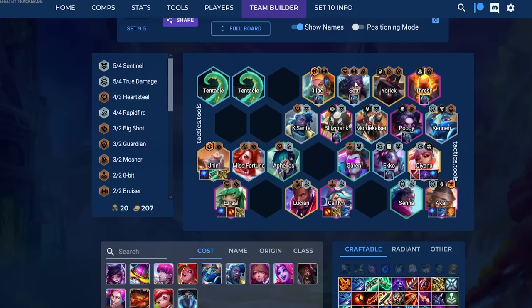Poppy fits in with Mosher and Set. If you get chosen Poppy, the True Damage cannon works with Thresh. Sometimes I've bought all these units on a rolldown, and this is what I'm thinking during a 4-2 rollout. It's not a cookie-cutter board every time — it depends a lot on which headliner you hit first. I showed how to mix and match them a little bit.